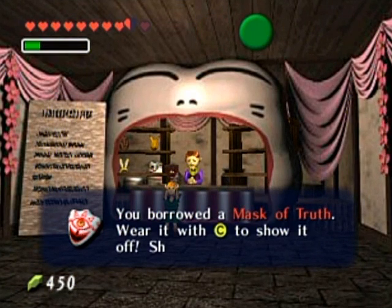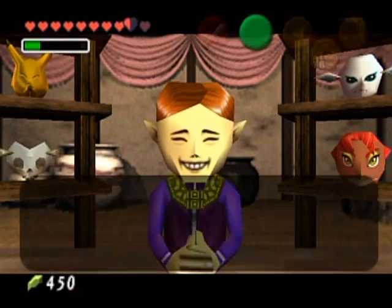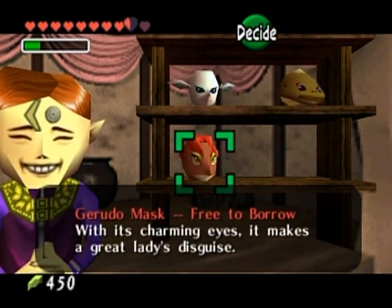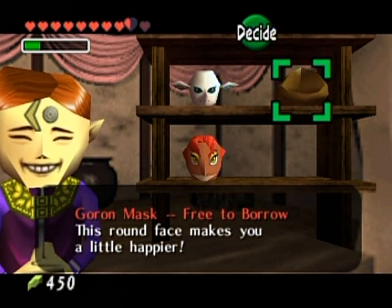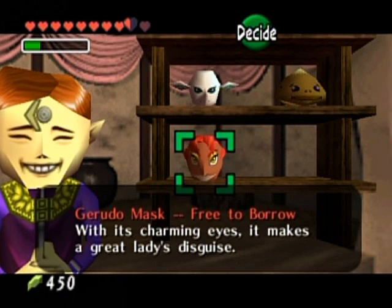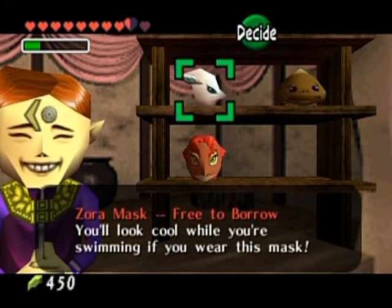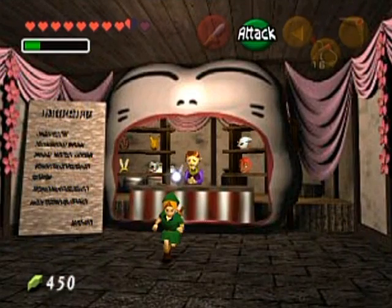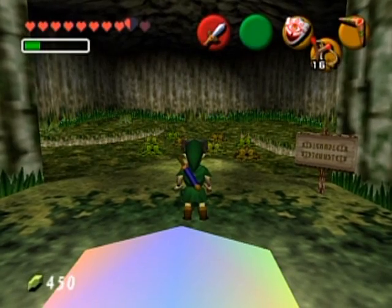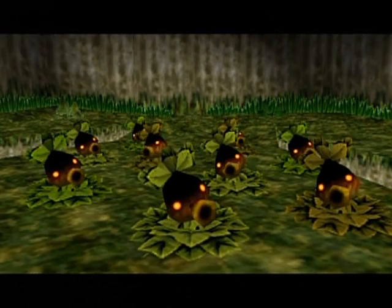There's a far more entertaining mask I'll be taking — the Mask of Truth. That's entertainment mask number one. A bunch of masks just appeared on the shelf: a Zora Mask, a Gerudo Mask, and a Goron Mask. These do nothing other than get humorous reactions out of people — they aren't essential to getting anything. But I need the Mask of Truth to get an upgrade back at the Lost Woods.